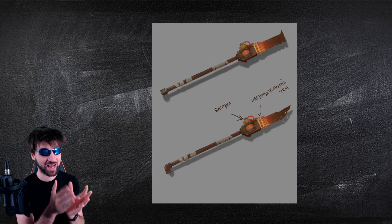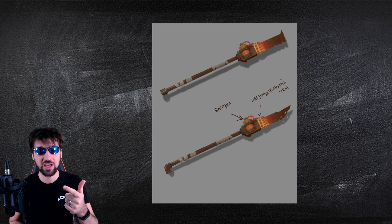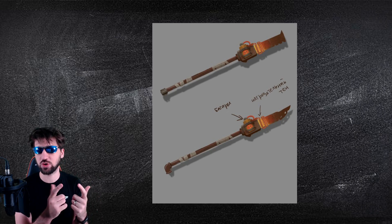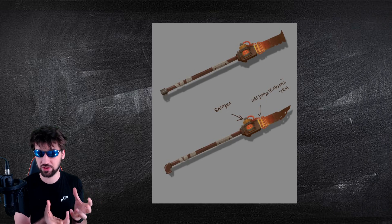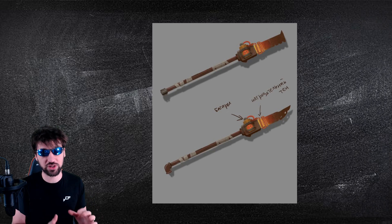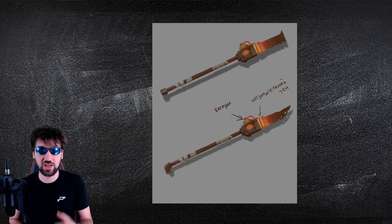I'm going to tell you guys everything that I get out of this picture so that y'all have a better chance of guessing it correctly and therefore getting a season pass. The first thing you'll notice are the Russian letters. The first one says battery and is pointing to what looks like a battery. The second one, according to Google Translate, has something to do with a heating element.